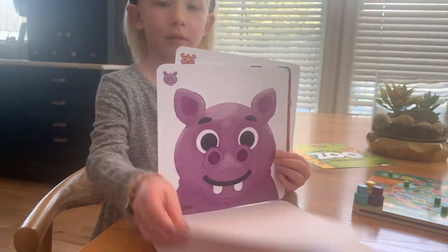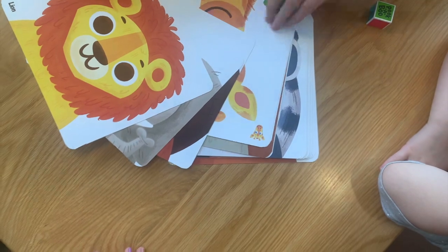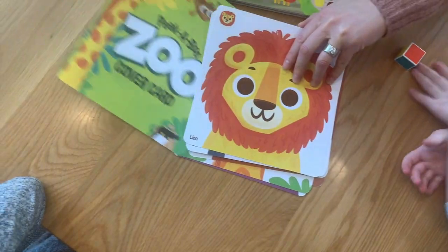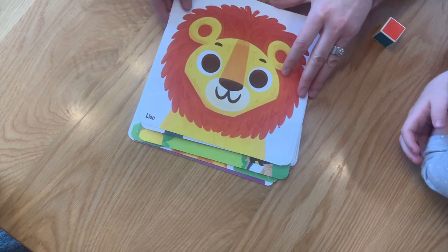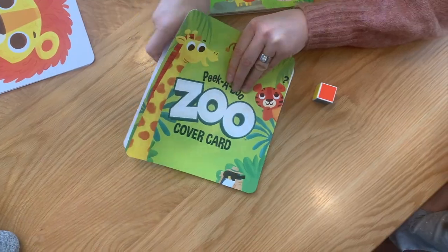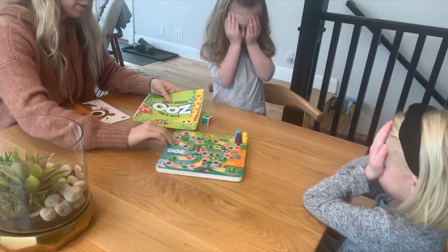You have to secretly hide an animal card in the game board. Here's how. Shuffle the animal cards in a pile so they're all facing the same way. Then slide the no-peeking card into the pile. Carefully remove the cover card and the game card right below it — make sure no one sees it.